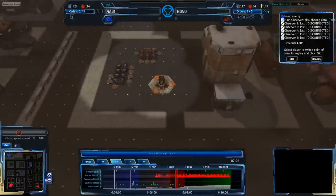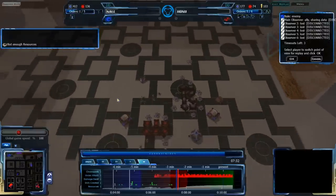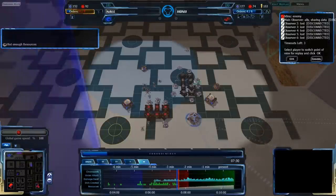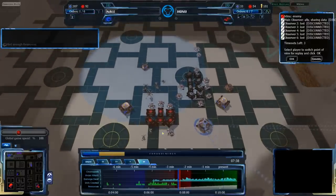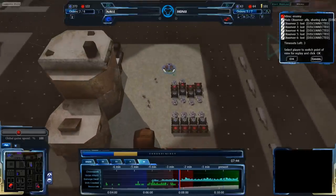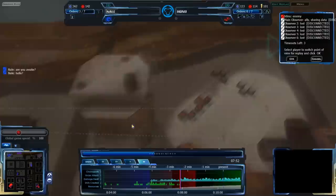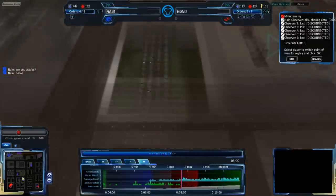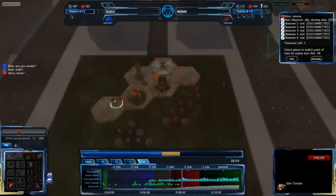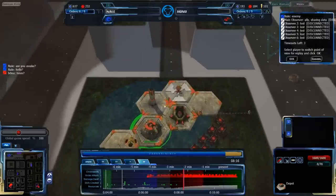Nail is in a better spot — he's got production capacity, the resources he needs to produce, and map control. He has resources across the entire map. Nail isn't getting paranoid enough, though — even if he's able to attack the main base with impunity, that doesn't mean the opponent isn't there. Honu's response is possibly throwing him off, but Nail really needs to be a bit more paranoid.